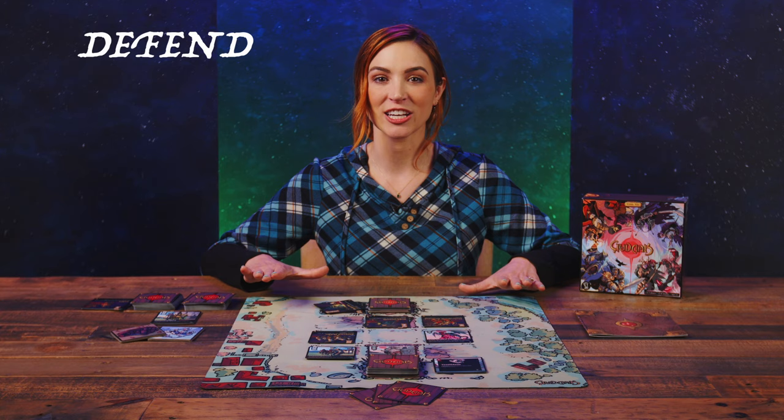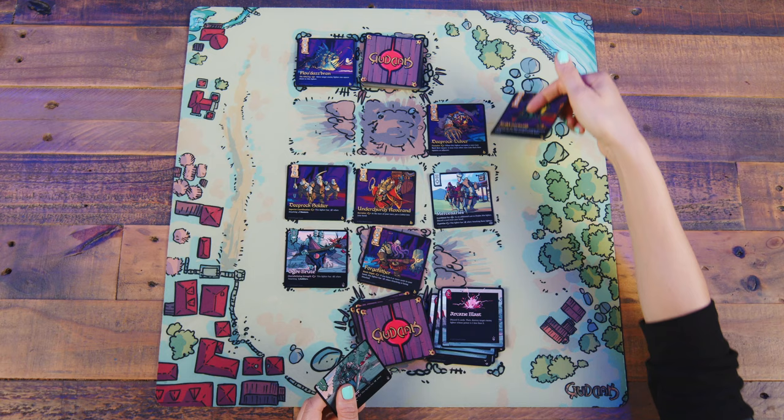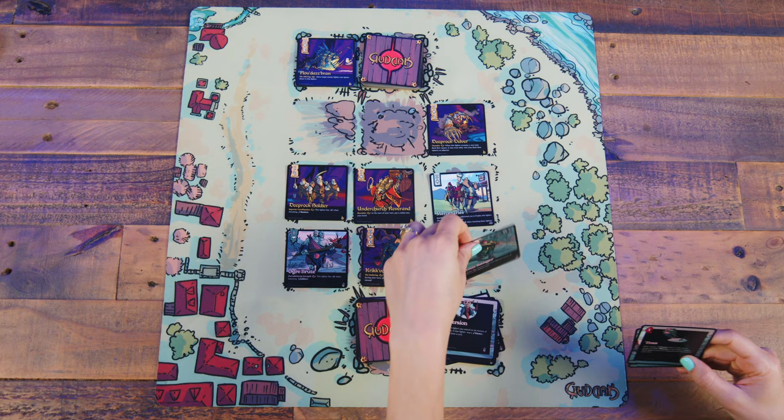Defend: this action can only be taken if the active player has an enemy fighter in their gates. They discard a number of cards of their choosing equal to the power of that fighter — that fighter is then destroyed. Use ability: the active player chooses a fighter with an action ability and resolves its effects; that fighter becomes fatigued. Play Tactics: this allows the player to play a tactic card from their hand, resolving its effects, and then placing it into the graveyard. Tactic cards have an action cost — either 0, 1, or 2 actions — which are the number of actions a player must expend to play them.